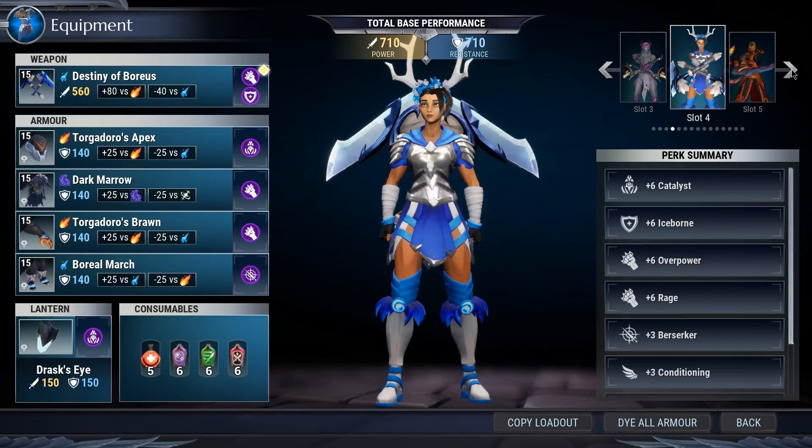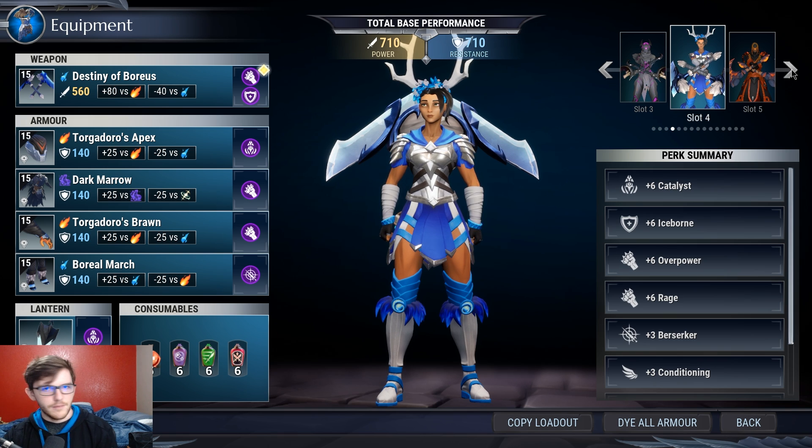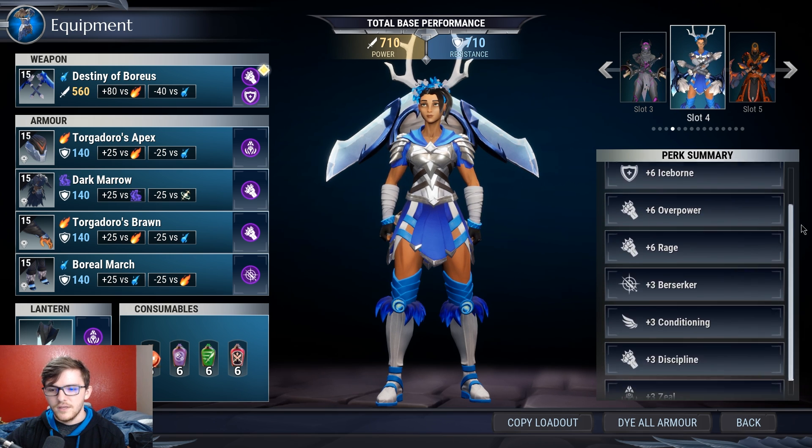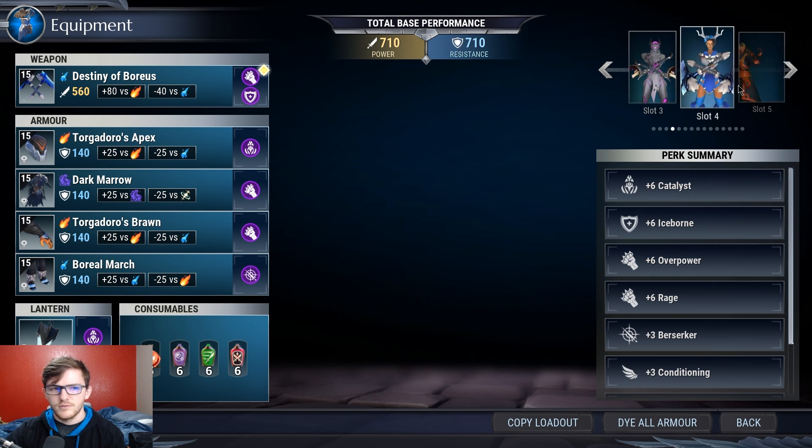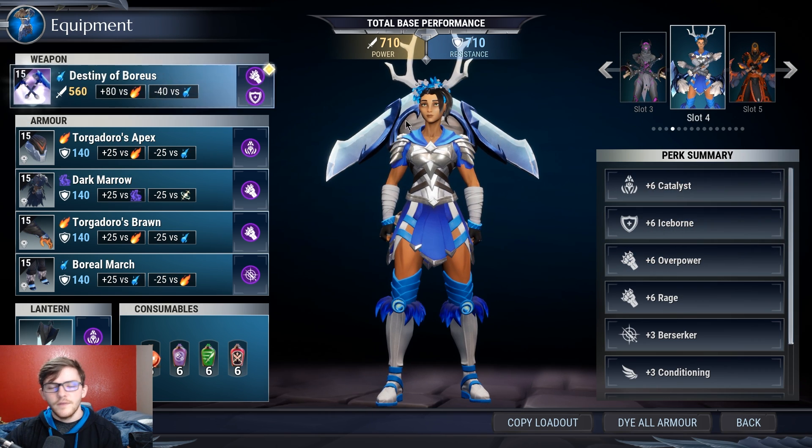The next build uses the Iceborne cell, which is amazing - we love Iceborne. In this build the main thing that changed is we got Iceborne and gave up Predator, plus some other things. Nothing changed on the weapon - it's still the same special and same modifier.